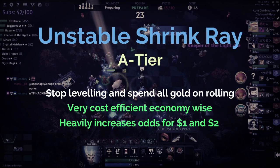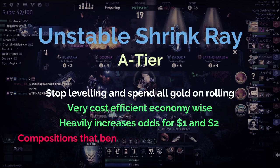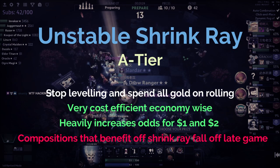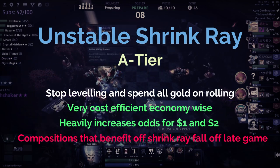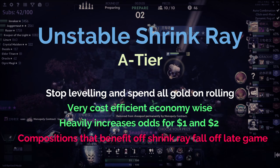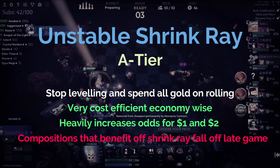To put this into perspective: with Shrink Ray at round 10 going for a one and two cost faceless build, you can actually expect multiple three-star units before round 20, allowing you to hit a mid-game power spike extremely quickly and win-streak through that period. The downside is that these compositions don't scale well late game and will struggle for top one, but it's extremely effective at power spiking and consistently hitting top four. Shrink Ray has a good spot in A tier.